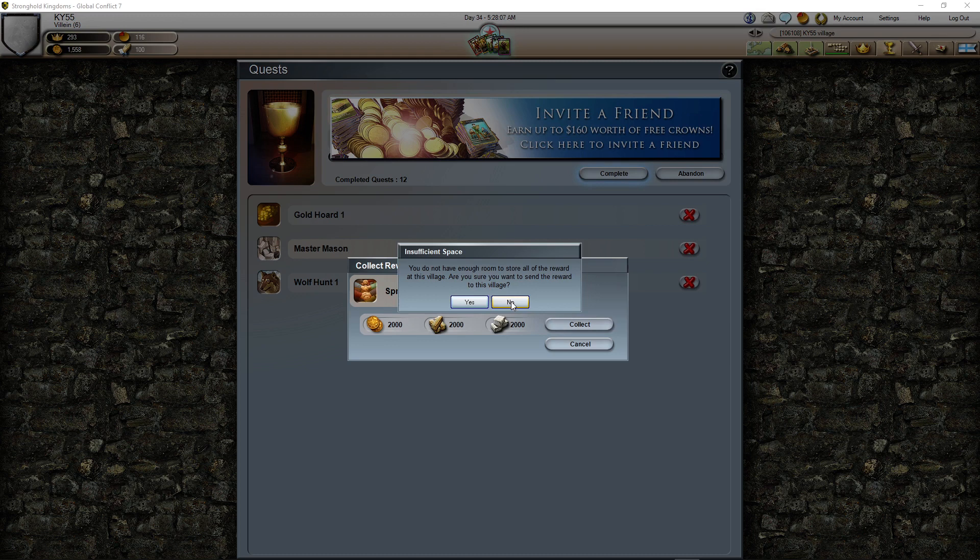We can try — let's complete and collect. We're going to lose some stuff; the gold we don't lose because there's no limit, but for wood, materials, and stones we have limited room because we didn't upgrade or do any of the upgrades.